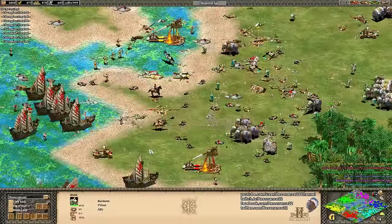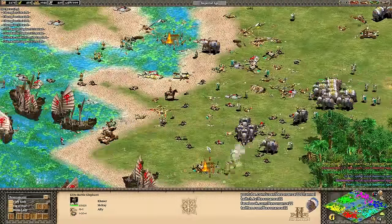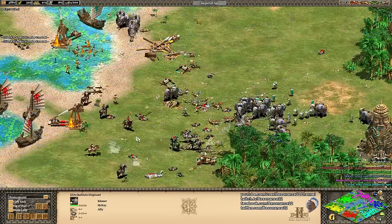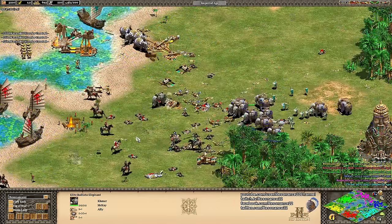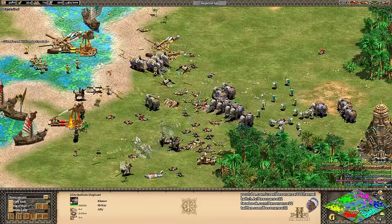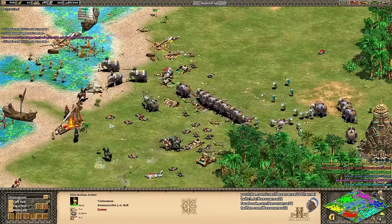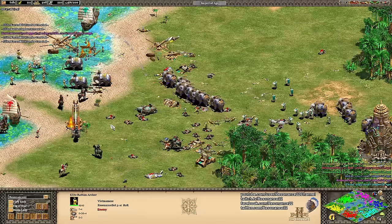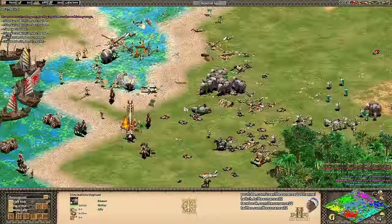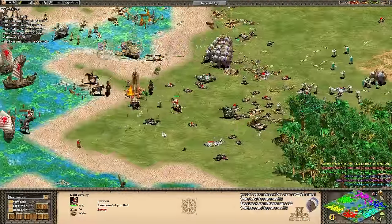Their other unique technology, Tusk Swords, is available in the Castle Age and is researched at the Castle. Tusk Swords increases the attack damage of your Battle Elephants by 3. The Khmer have access to all of the stable upgrades and Blacksmith upgrades for Battle Elephants, allowing them to take full advantage of the extra attack boost. With Tusk Swords and Blacksmith upgrades, Battle Elephants can have up to 17 attack in the Castle Age, and a whopping 23 attack in the Imperial Age. Combined with their civilization bonuses, the Khmer will have excellent offensive Battle Elephants that will be devastating in melee combat.